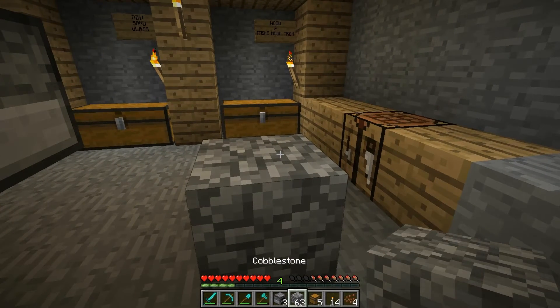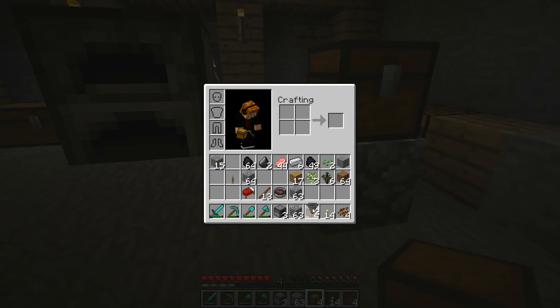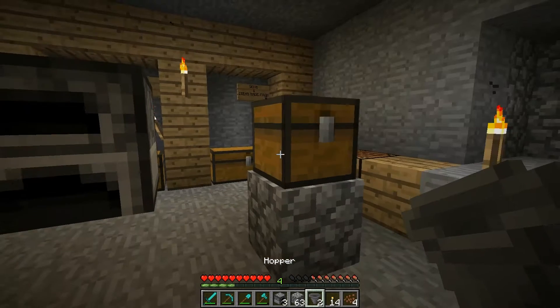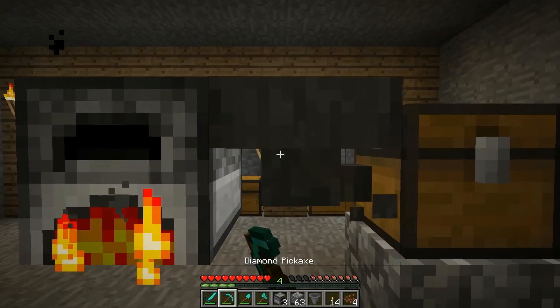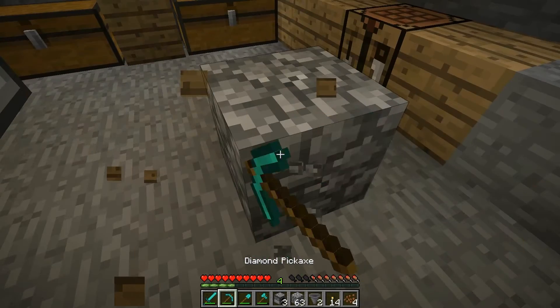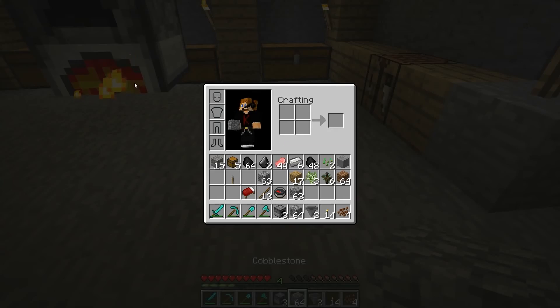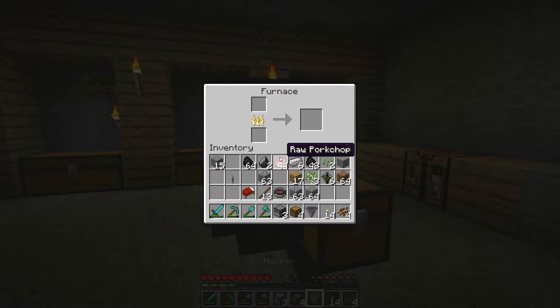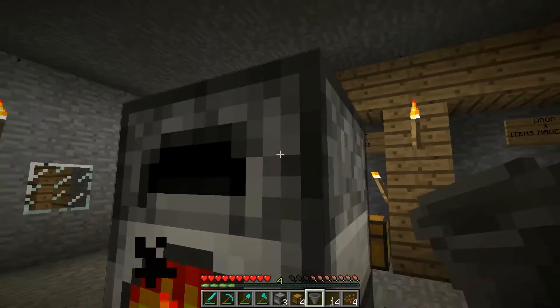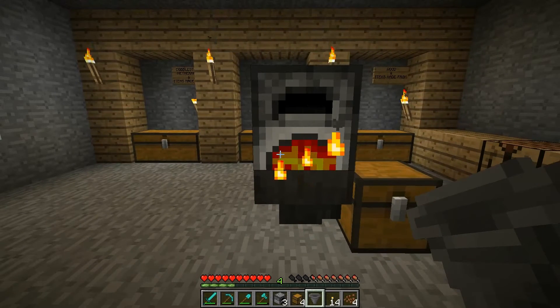Hold on a second, put a chest here. Let's see — I should be able to put a hopper like that. And I don't think it'll pull it out of here though, so let's see. So the stuff will come down, the cobblestone comes down and it's going to cook. I don't know if the hopper will pull it out. If you put it underneath, it will. But I would like to put it on the side if I can. No, it didn't. I didn't think it would.